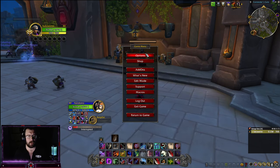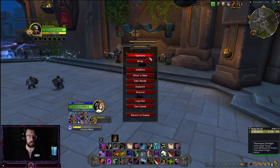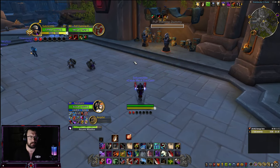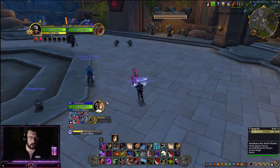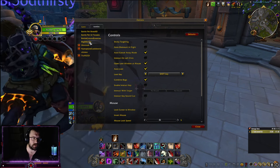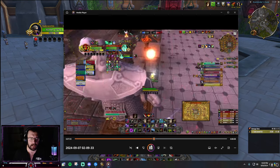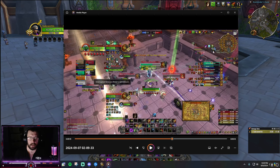I use S Arena along with Diminish, which shows stun DRs — normally they'd appear in a little window near the target. I also have Battleground Enemies, which shows all enemies' big debuffs — that's what you see in my videos with the large debuff icons. I have Nameplate Cooldowns too — I can see that an enemy has no Trinket for 40 seconds, no Vanish for 30, Step for 17, Sprint for 30 — all their cooldowns.